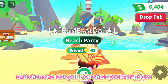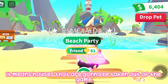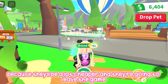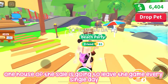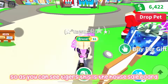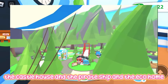The last part of this update is a house sale. Some houses in Adopt Me are going to be leaving the game, and because we can now trade houses, those leaving will probably increase in value. I'd recommend buying them during the sale since they'll be cheaper. One house from the sale is going to leave the game every single day, so make sure you buy the one you want straight away. The houses leaving are: the Biodome House, the Mansion, the Cozy Cabin, the Castle House, the Pirate Ship, and the Eco Home.